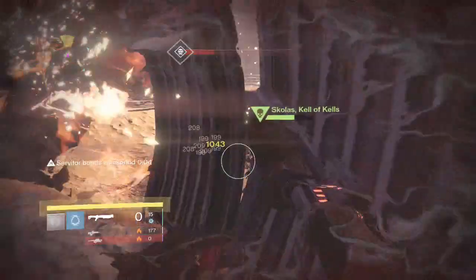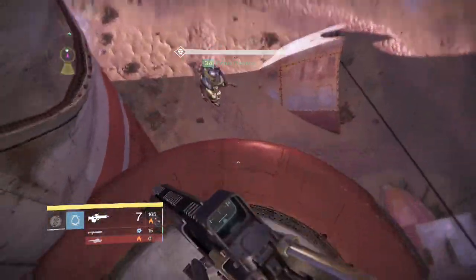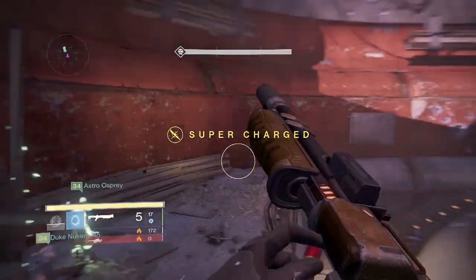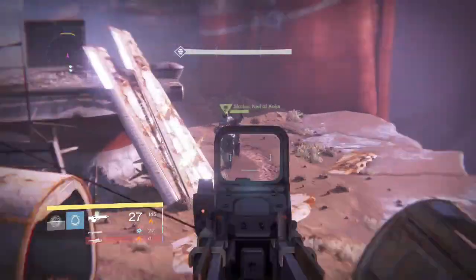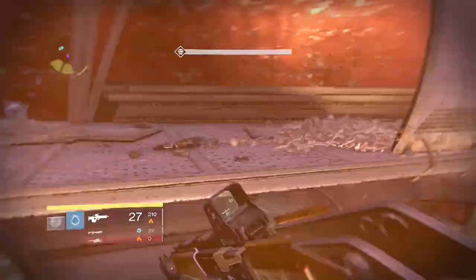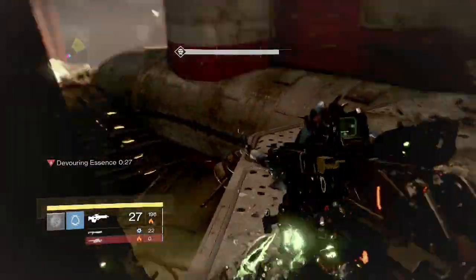He gets me down to one shot. Now we've got the essence and he jumps up again — RNG is real with Skolas. Now we're gonna rotate to the right. I edited out me failing to get heavy ammo, and now we're looking for Skolas. We find him and we're able to shoot him completely uncontested, just getting free shots. It's worth taking the extra time to be consistent by killing everything first.